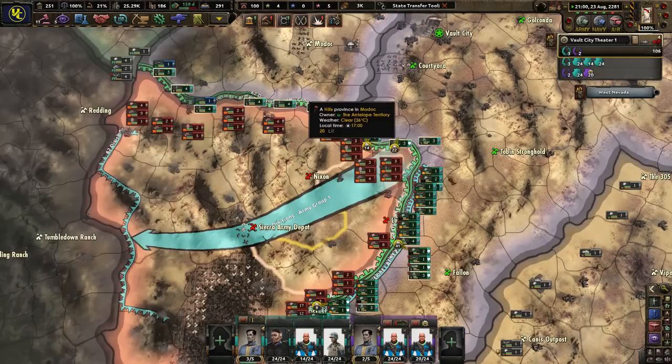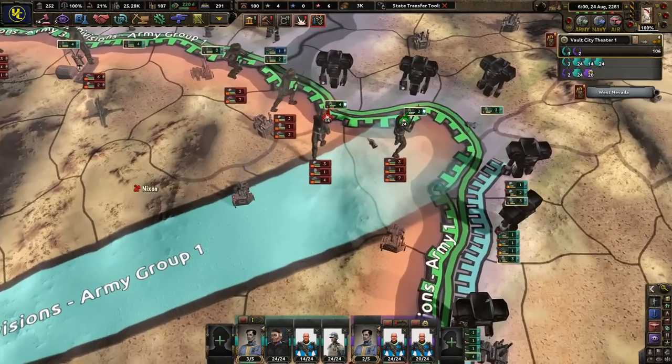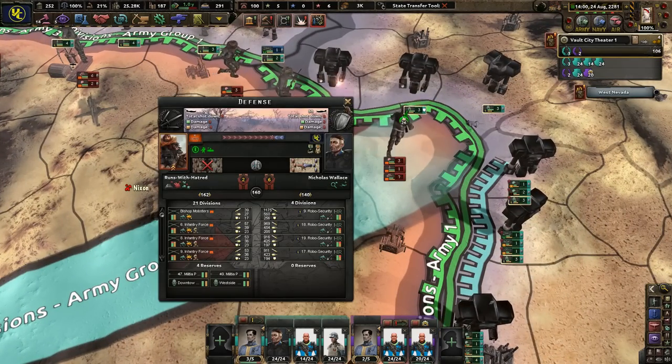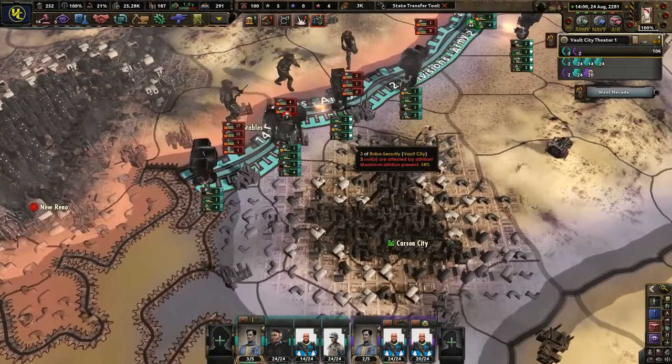Call all allies — and they immediately begin attacking us, which makes sense. We immediately stop. We're getting attacked by 25 divisions. Oh, the stacking penalty — yeah, I actually haven't seen that in a very long time. A stacking penalty like that? That's not good.